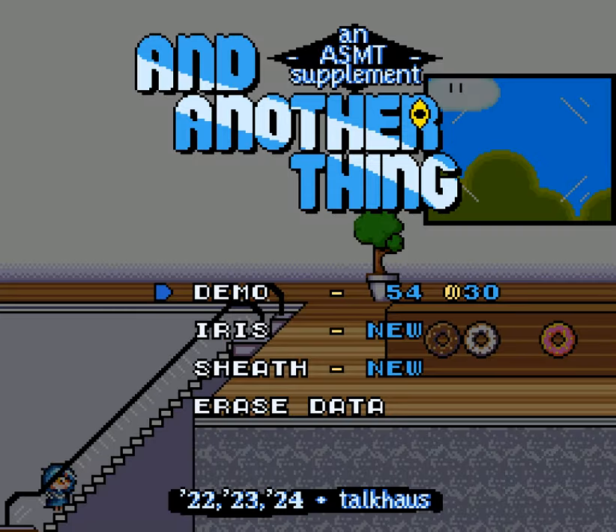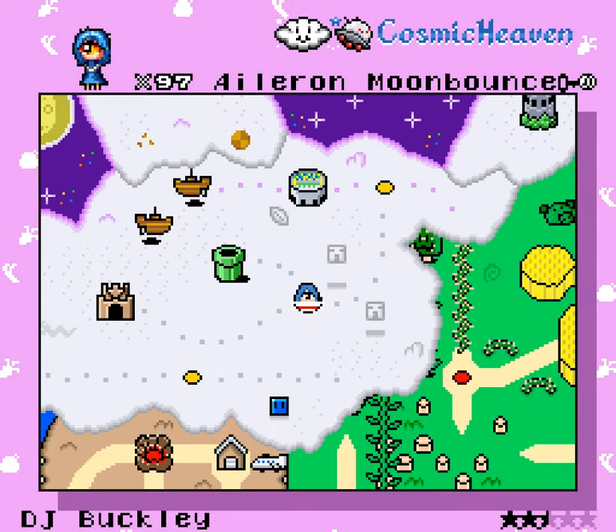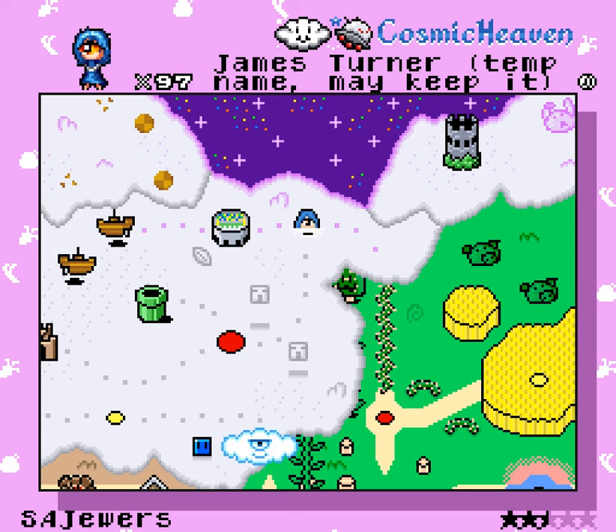Hey everyone, this is Alcowbling. Last time we found a piece of paper that looks to be pretty meaningful. I'm not sure how it factors into the future, but I'm relatively certain that at some point the game is gonna make it more obvious where we want to look.